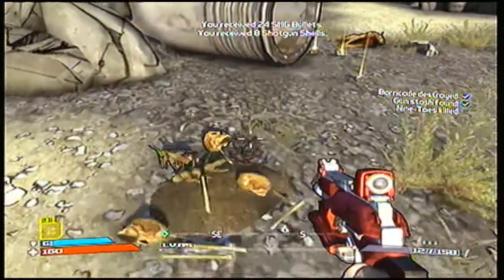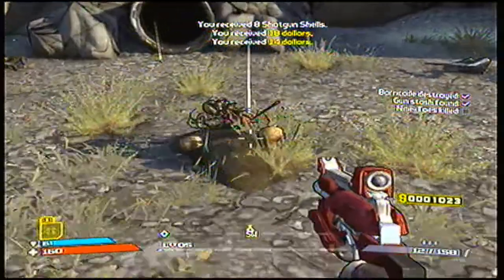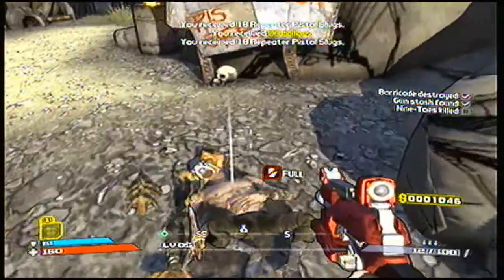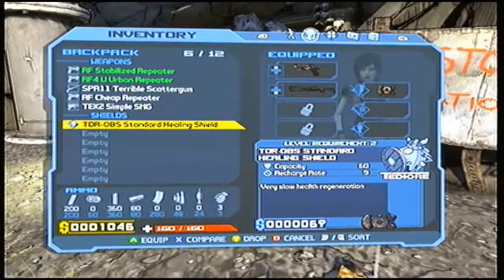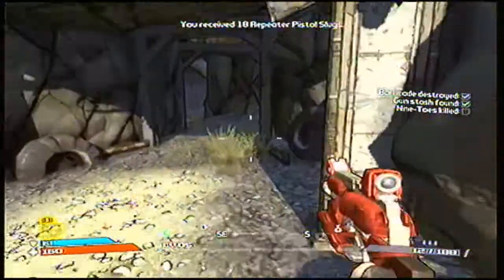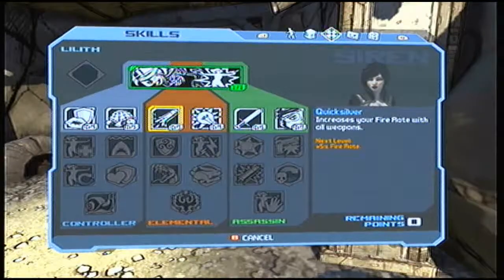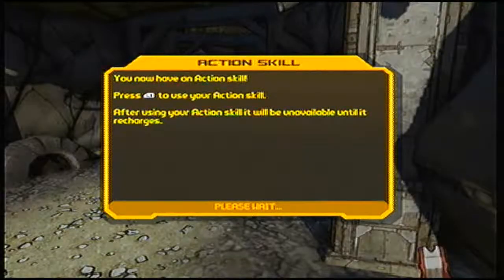It's not really your let's play — it's for you, 'cause I'm a nice guy. Ooh, is that a shield? I picked it up. The other one I already have is better. I never really looked through a skill tree — I'll look at it later. Cooldown of 36 seconds. You now have an action skill. Press LB to use your action skill. After using your action skill, it will be unavailable until it recharges.